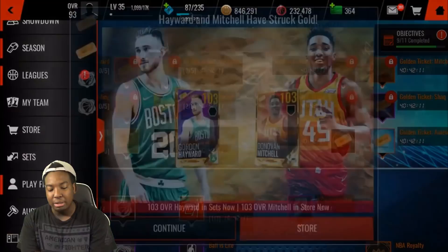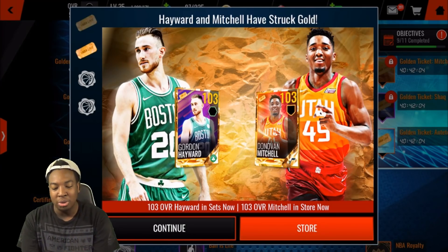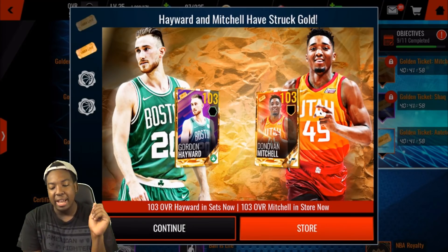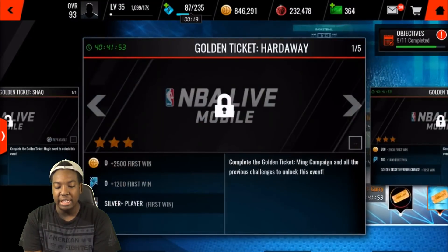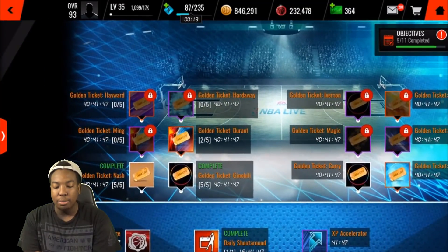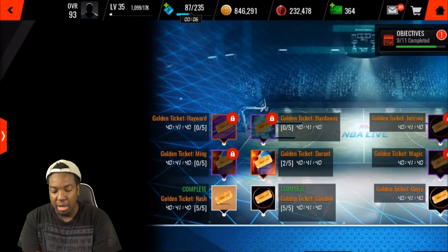Today they dropped the new Gordon Hayward and Donovan Mitchell cards. I still love the card art on these — I'm loving the gold. Let me know if you guys have any golden tickets on your team. Now every time they release a golden ticket, they drop two live events: one for the set, and one for the player in packs.